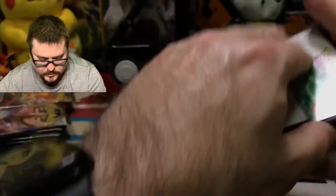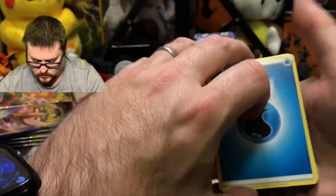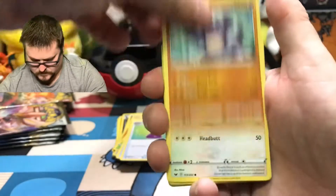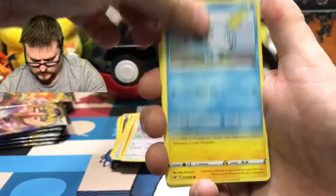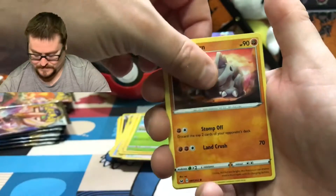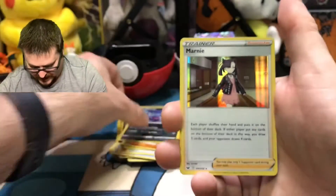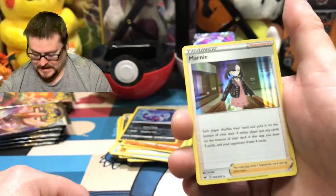All right, two more packs to go with Sword and Shield, then we move on to Rebel Clash. We have a Water Energy, Great Ball, Potion, Rillaboom, Wooloo, Sobble, Spikezuke, Snom, Rhyhorn, Skorupi. The Rare — wait, that was the Reverse. So we're at the Rare, and it's a Hollow Marnie! Very cool, very nice.